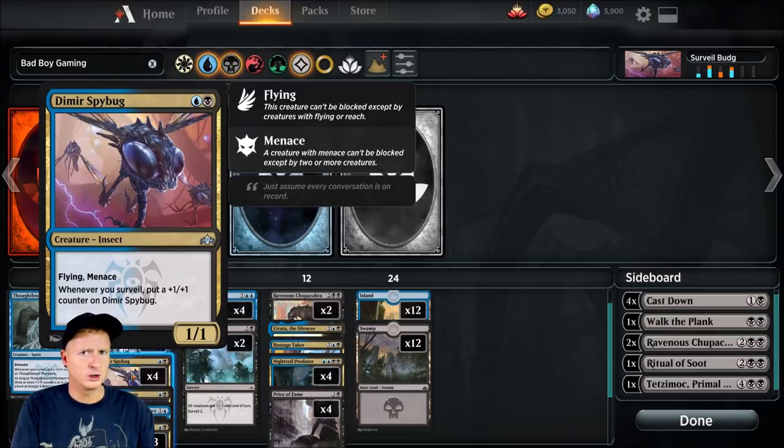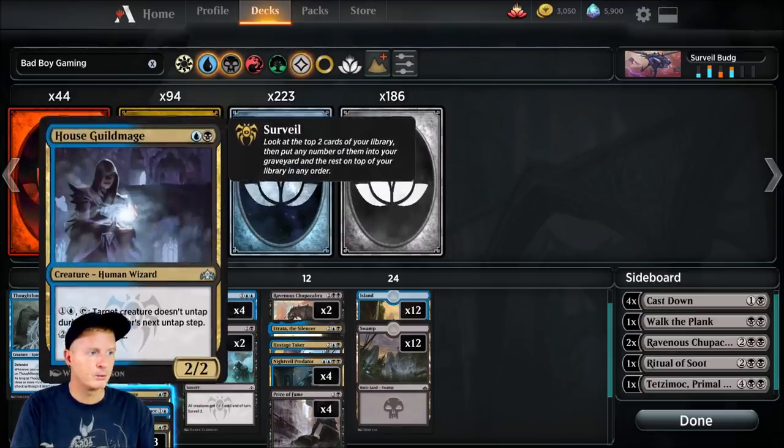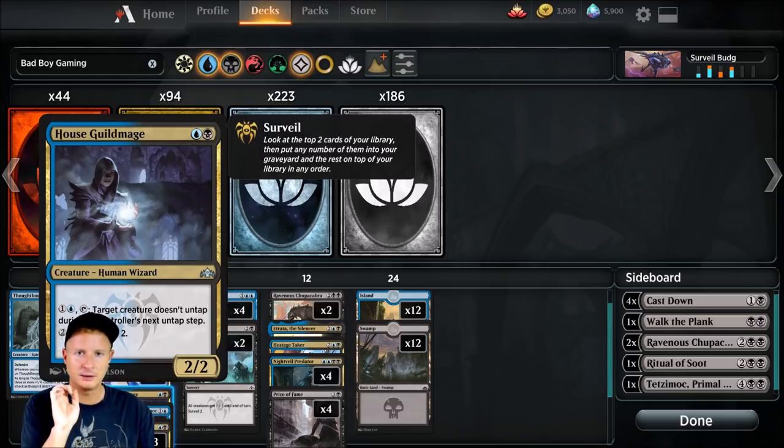Spy Bug — really cool card, probably one of the best we've seen in black-blue, one of the best cards printed in Ravnica. It's got Flying and Menace for only a two-drop. Whenever we surveil, put a +1/+1 counter on Spy Bug. That is pretty amazing — this card can get ridiculous out of hand really quick. We're not running crazy heavy amounts of the surveil ability, but enough to trigger it. I've seen other surveil decks go to waste because they have too much surveil, so we didn't want to go too nutty and rely on one or two cards. That's a mistake I see a lot of people making.